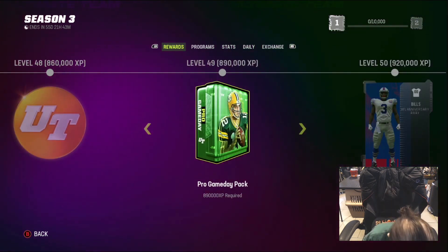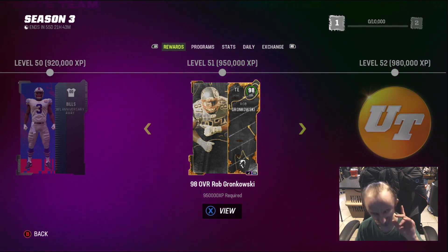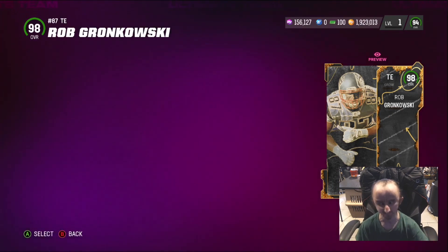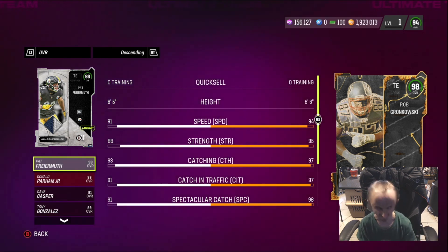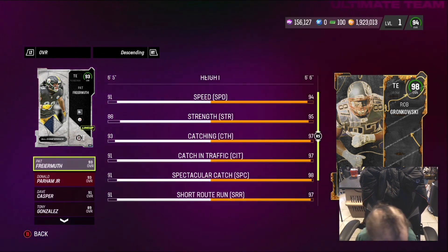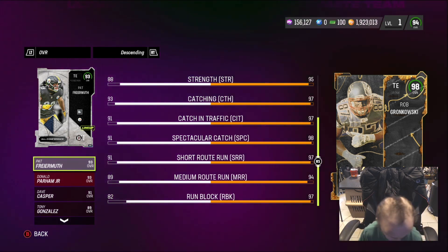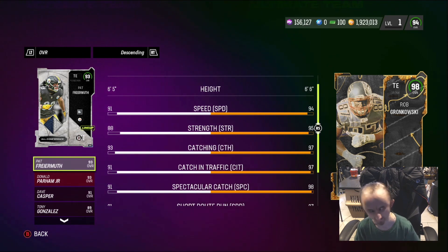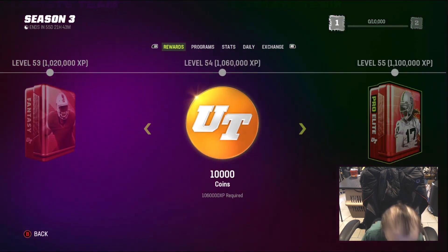We got this 98 Crunk. The thing about Crunk is, if you upgrade that 82 Crunk to a 94, you can add it to this 98 — it's like a power up and he gets different stats. 94 speed, 95 strength, 97 catch, 97 catch in traffic, 98 spectacular catch, 98 short route, 97 run blocking. This card is awesome.